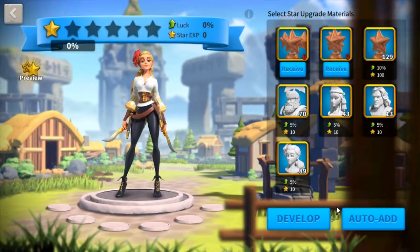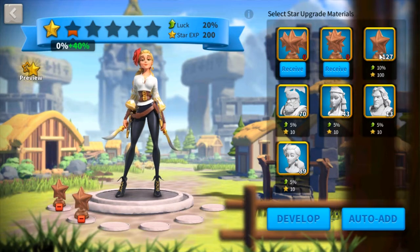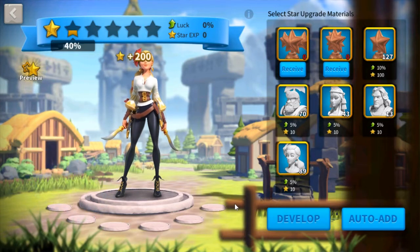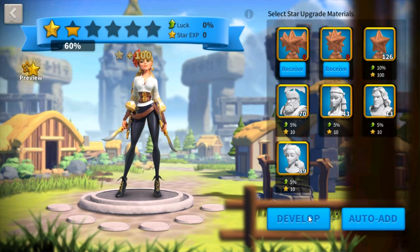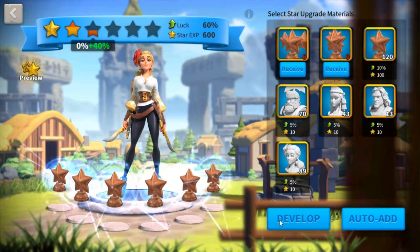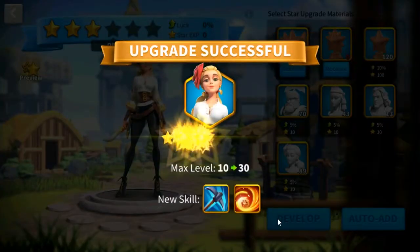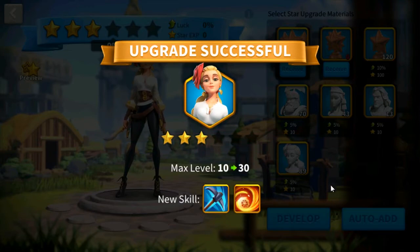What you want to do is put in two starlight sculptures first, giving you 40%. If it crits, that gives you 80%, but not 100%, because once you hit 100% you can no longer add sculptures. If it didn't crit, put in another starlight sculpture to go from 40% to 60%, or if that one crits it gives you 80% — but again not 100%. For the last step, put in as many starlight sculptures as you can, giving you about 60% critical chance, and you will get from 60% or 80% to more than 200% if it crits, giving you three stars at only level 10.